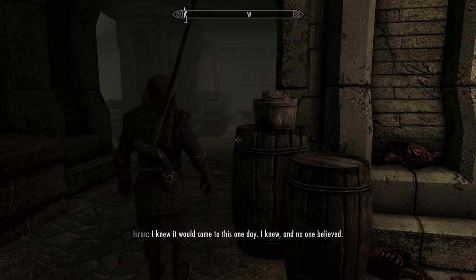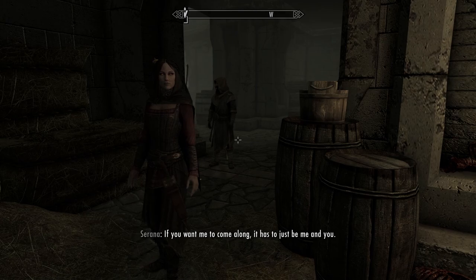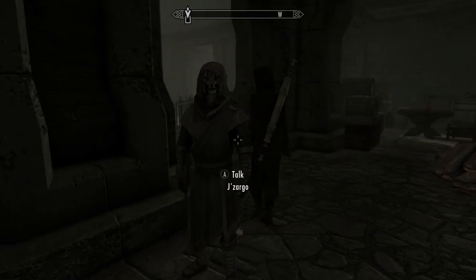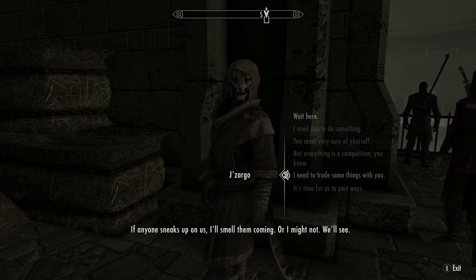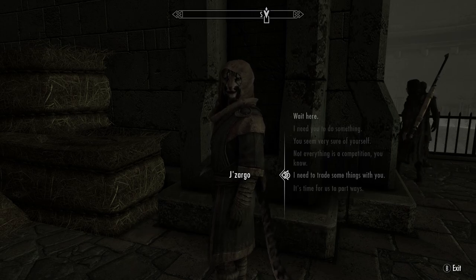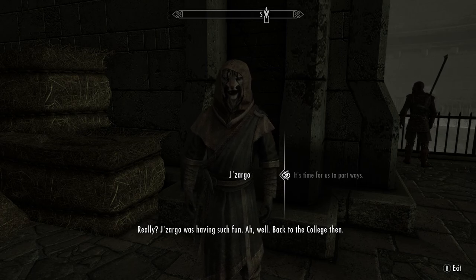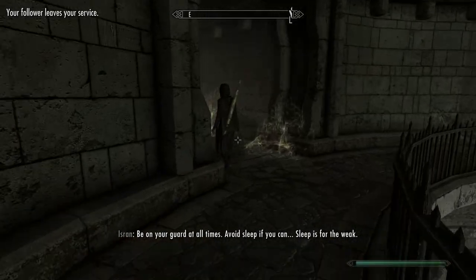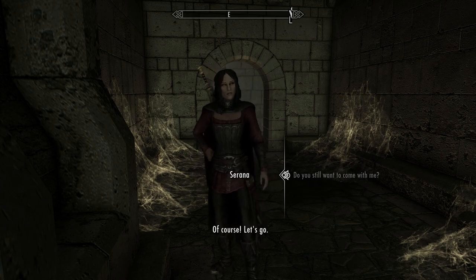Wait, where is Jizargo? Serana says if she comes along it has to just be me and her. It's time for us to part ways, brother. Jizargo was having such fun — I know, I know. See you later buddy, I'll get you back once me and Serana are done. Serana confirms she still wants to come. A werewolf and a vampire walk into a bar.